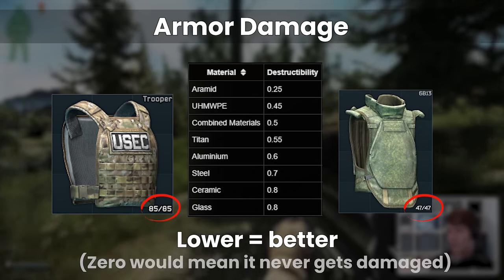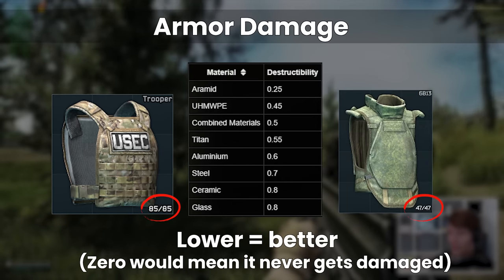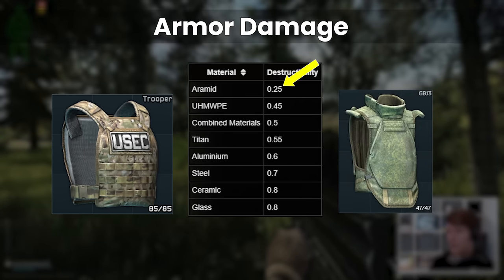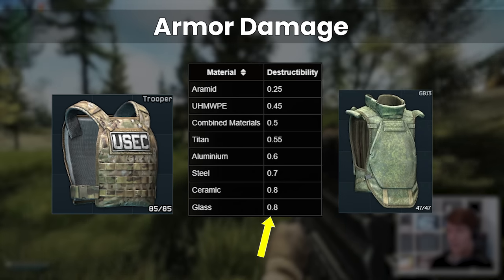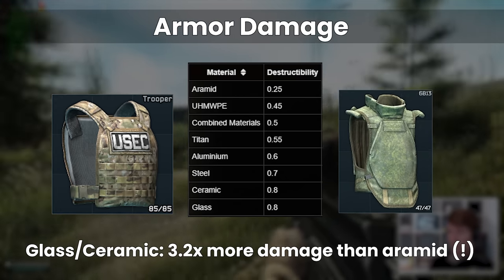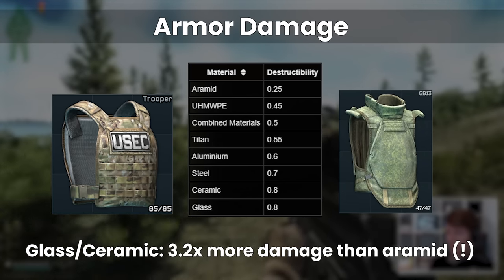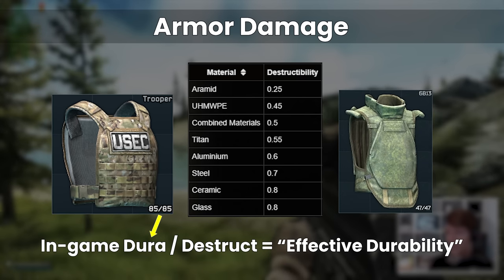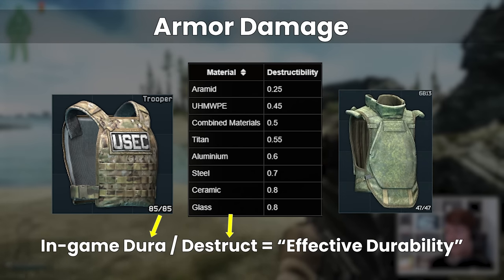The destructibility stat tells us how much armour damage gets applied to the armour's durability when it gets hit. The lower the number, the better. A value of 0 would mean the armour takes no damage at all from bullets and would never lose any durability, whereas a value of 1 would mean the armour takes the regular base armour damage with no modifier. The material destructibility numbers range between 0.25, making aramid the best on this stat, and 0.8, with glass and ceramic being the worst. Glass and ceramic take over 3 times more damage to their in-game durability than aramid. We call the resulting number the effective durability of the armour, which is practically the in-game durability divided by this destructibility number, and this provides a fair comparison of the actual ability of armours within an armour class to take damage from incoming fire.